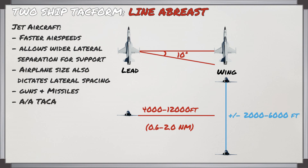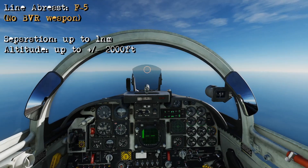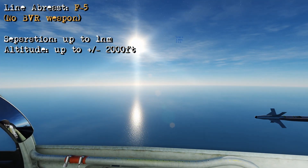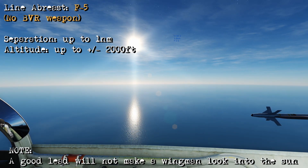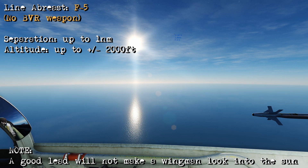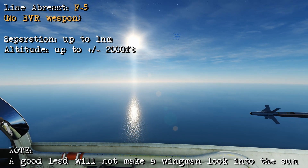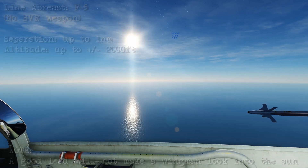Jets will also incorporate guns and missiles for air-to-air attack, and you can be operating beyond visual range with all-aspect weapons, which will allow for new tactics to be used. Jumping into the F-5 with the simulator paused and looking out to the right, this is a 1 nautical mile separation with a stack of around 2,000 feet. You can see with the small profile of the F-5 it gets harder to see at this distance, which is why it's really important to follow your contract and fly the specified airspeed and heading so you know exactly where each other is going to be.